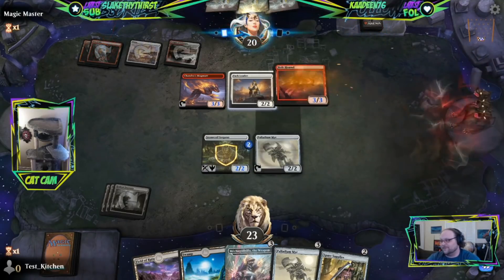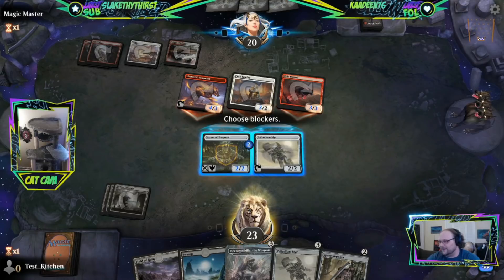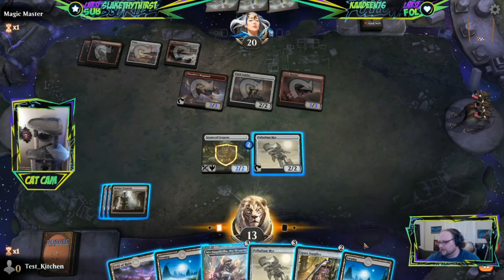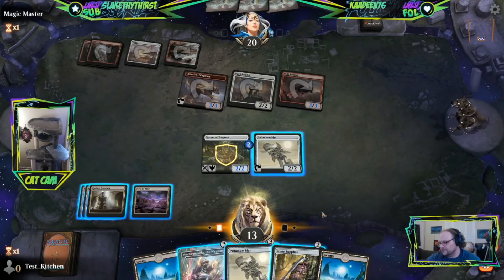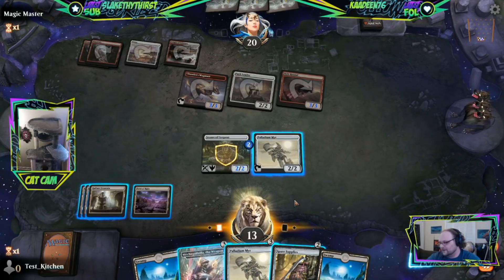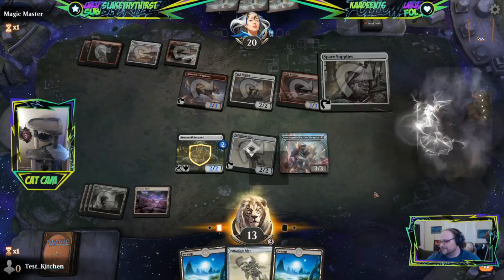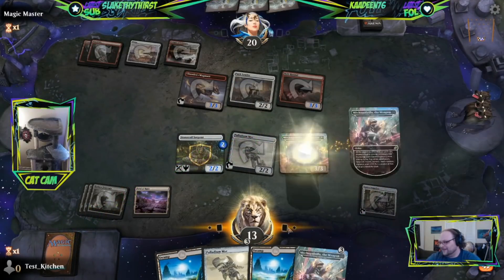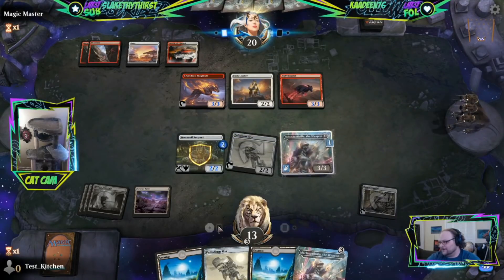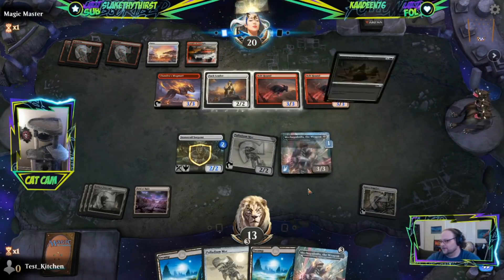I'm more scared of aggro than I am of Omnath. Here comes Bolt Hound - dogs are going to do it to us. These all have indestructible, so we'll go down to 13. We've gained six life this game - two Radiant Fountains worth - and we're still at 13. We haven't blocked yet, so that's what happens. Spare Supplies - our only goal is to draw Ugin right now. It's another Bolt Hound - that's game-winning.